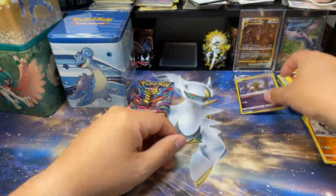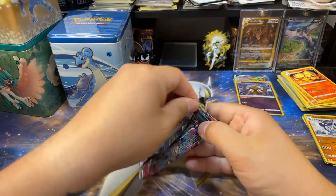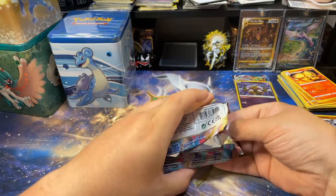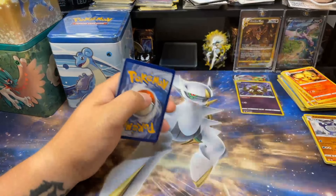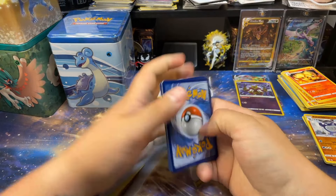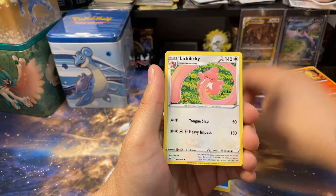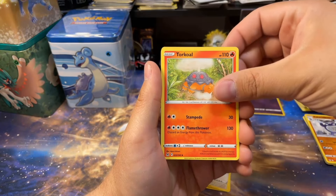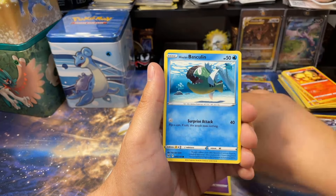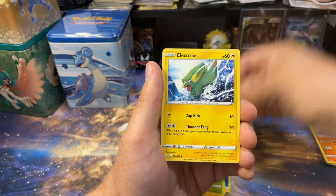Not bad at all. Let's hope the Lost Origin pack can give us a hit. I want to open a ton more Lost Origin but it's expensive — Lost Origin sold out at MSRP for booster boxes. You can still find ETBs for around $32 at the cheapest, which isn't too bad, but they only come with eight packs instead of nine, so it's a little rough.